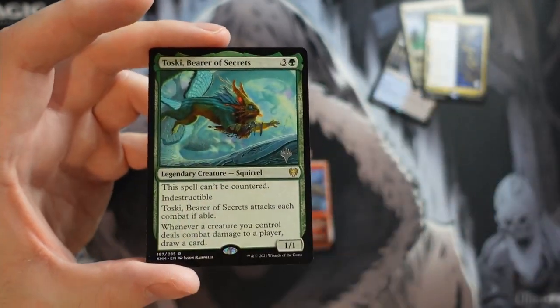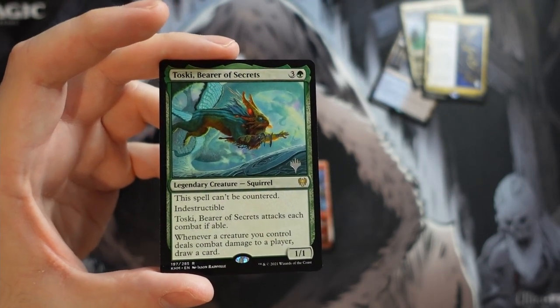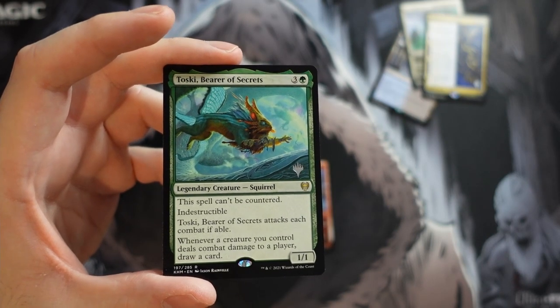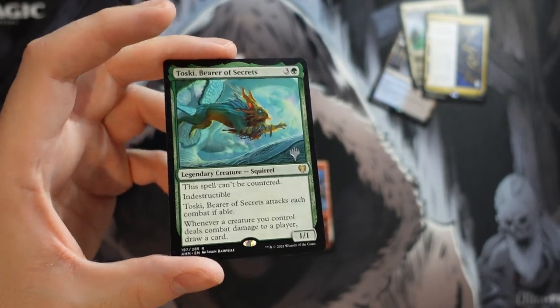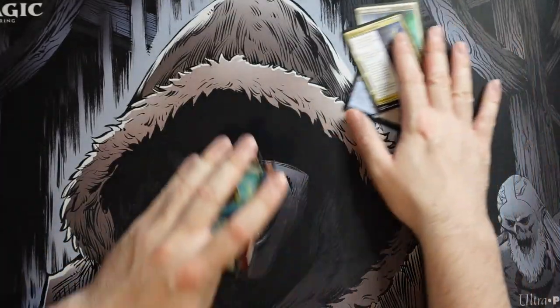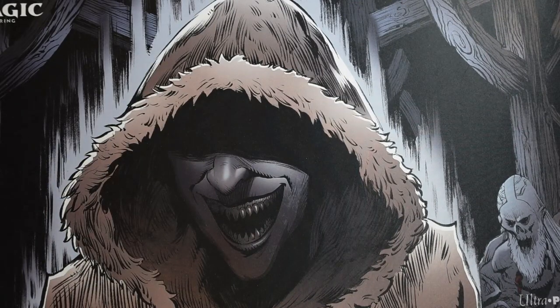And we hit a Toski Bearer of Secrets — a card that's seen a lot of play, casually as well as some constructed play. Pretty sick card to get and definitely happy to add that to my collection. So that's the older stuff, let's get that out of the way.